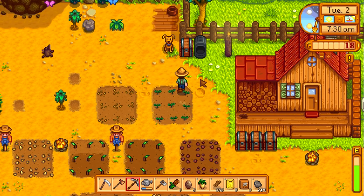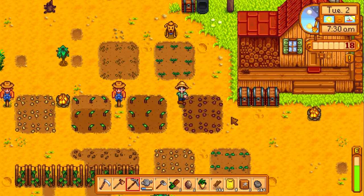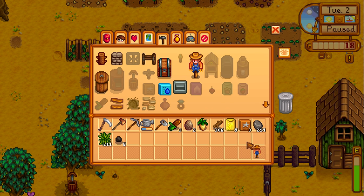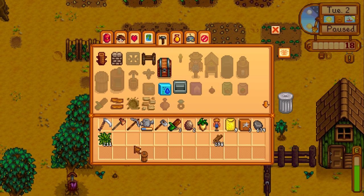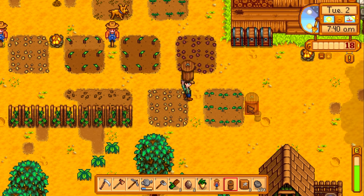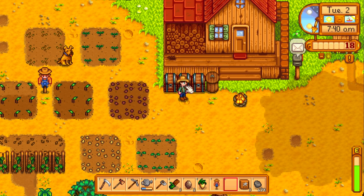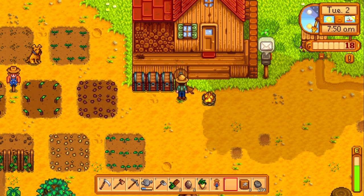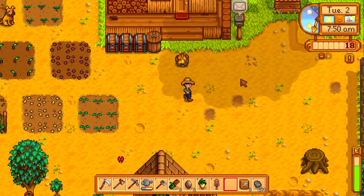I want to try to make some stuff before we get into watering and exploring. I'm going to get some coal and make a scarecrow, because I'm a little worried about some of the crops farther down here. I also want to try to make a preserves jar, and that's all my coal, so we can't make more than that. I'll pop this down and stick something in there.